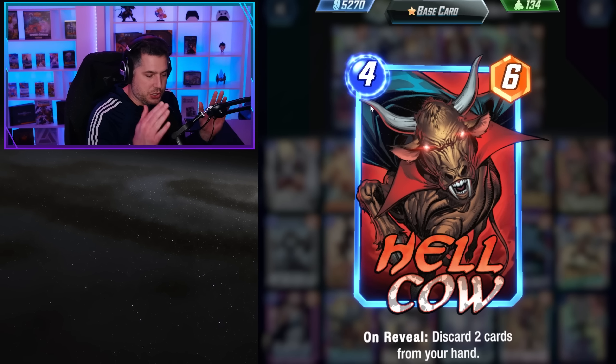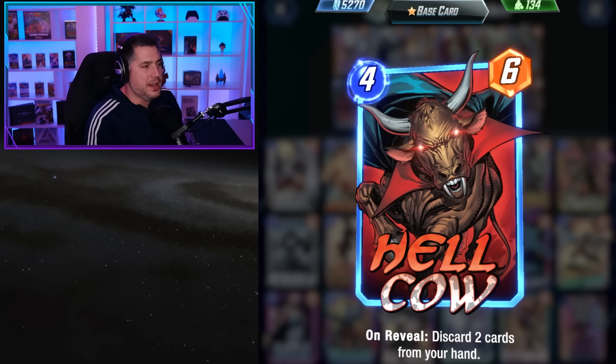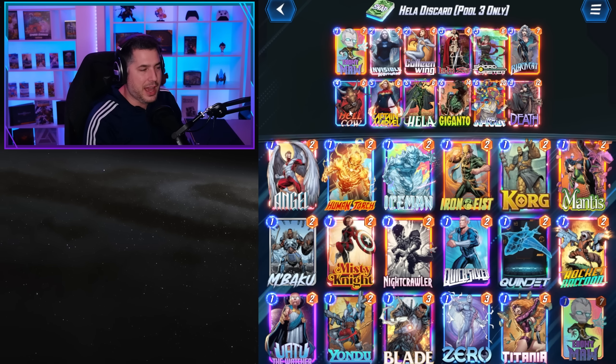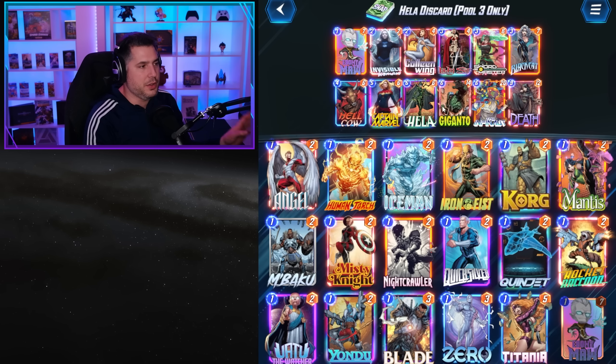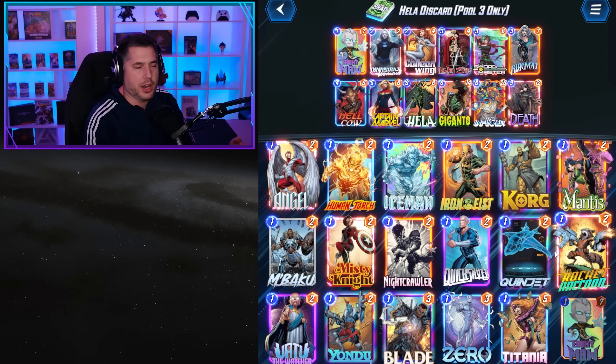Hellcow is amazing because it discards two unique cards no matter what, helping to empty your hand. Naturally what you usually want is a lane with Invisible Woman, someone like Swordmaster, Hellcow, and then that last spot has to be Hela. Now if you don't have Giganto and you don't have Death, you could theoretically use Hulk and other big cards.